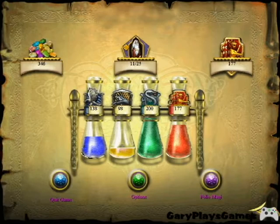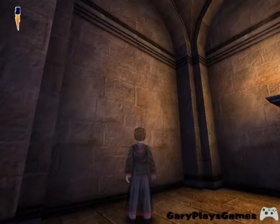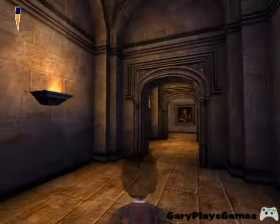Hey guys, I'm Gary from GaryPlaysGames here on YouTube and today I'm back with another part of my Let's Play Harry Potter and the Philosopher's Stone on the PC. In the last part we found the Mirror of Erised, we were sneaking and I fell off hundreds of times, and in this episode we're going to advance and get nearer to where we need to be.